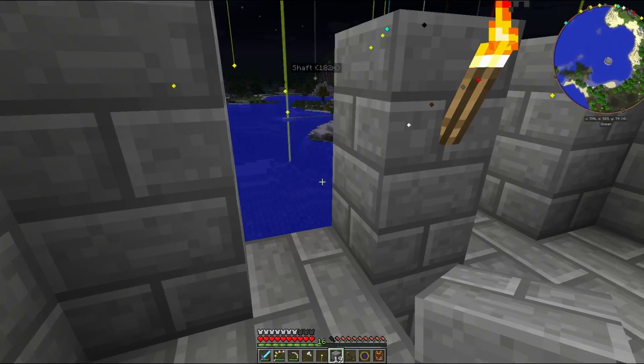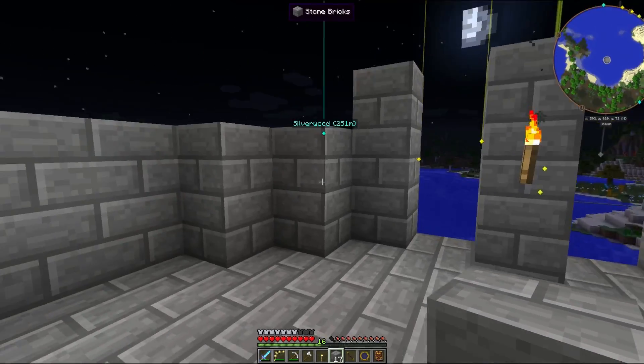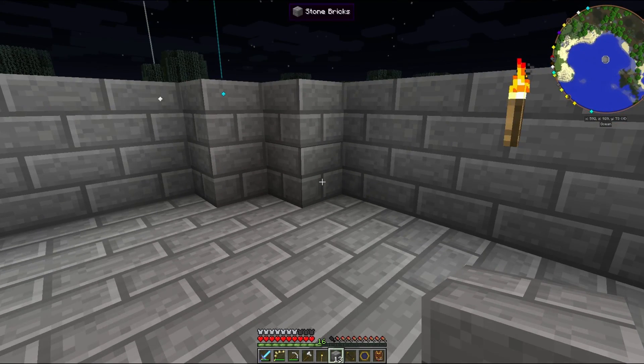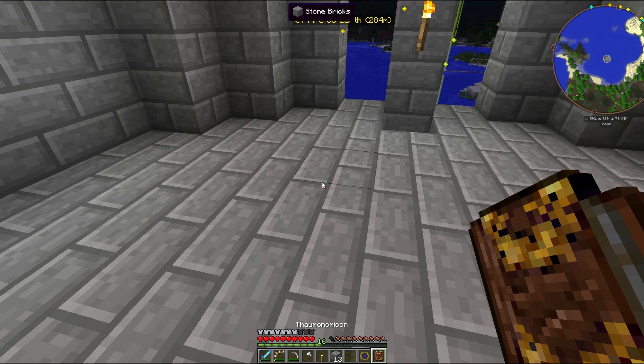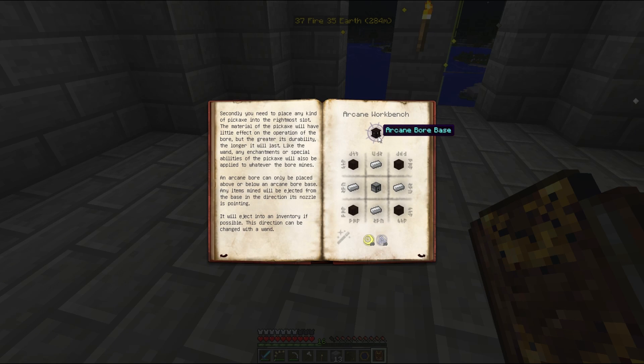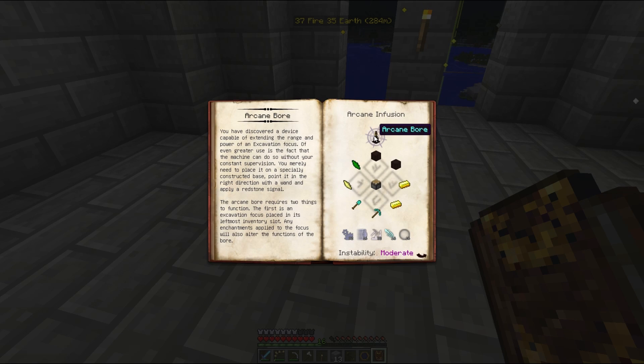The moon is rising on my new home, my new magic tower. It's going to be a long build. If I can get a second level built - the infusion altar - because the research for the boar came from the infusion altar. Look at that - arcane infusion! Instability: moderate. Oh good grief, this sounds bad.